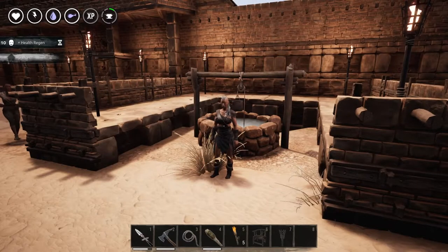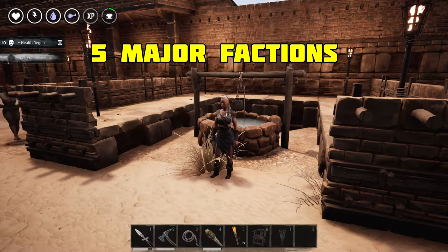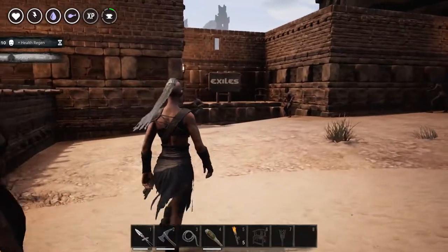I built this small area to display the factions of the game and also show you all the animations that the thralls will do when active on a craft station. Currently there are five major factions in Conan Exiles, and in this video I'll sort them from the weakest to the strongest.